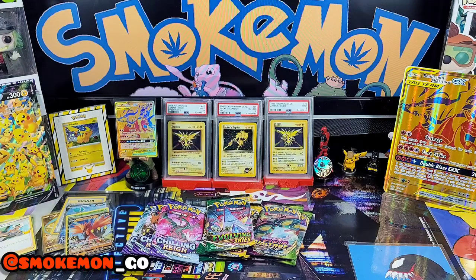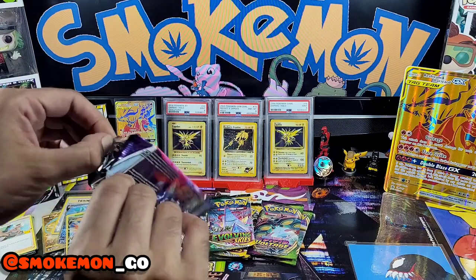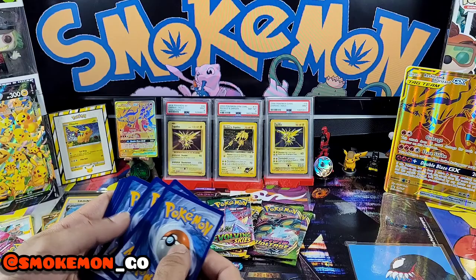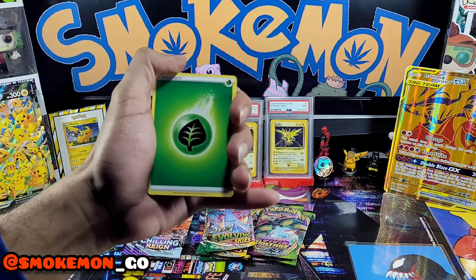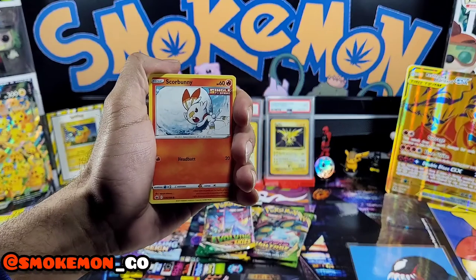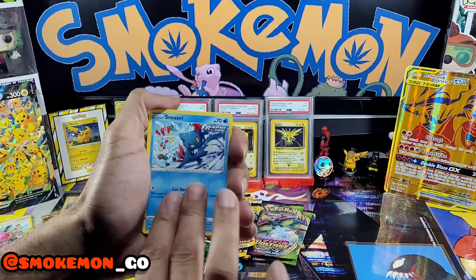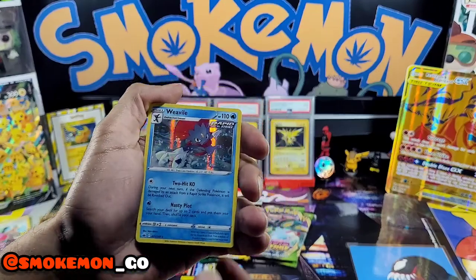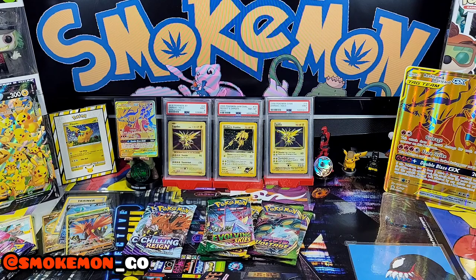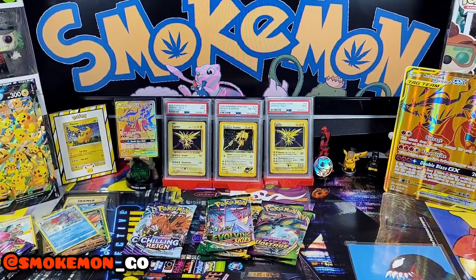Next pack — let's go for the Moltres. See what Moltres has got. One, two, three, four — guessing fire, leaf. Old Cemetery. We've got a Steenee, a Dinerlu, a Scorbunny, a Diglett, a Gulpin, a Deino, Sneasel — that's the reverse — and the rare is a Weavile holo. Not gonna complain — a Sneasel and a Weavile, good old good old.